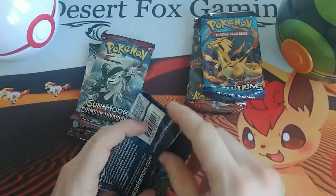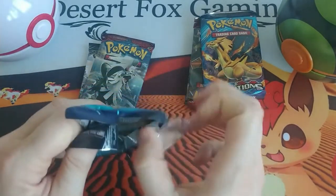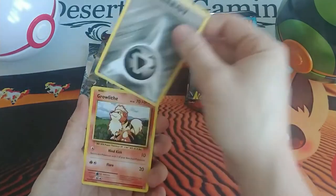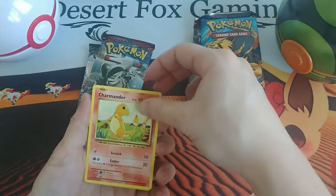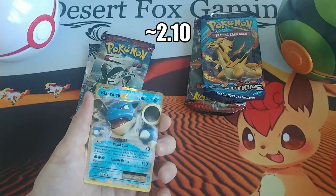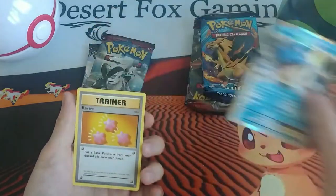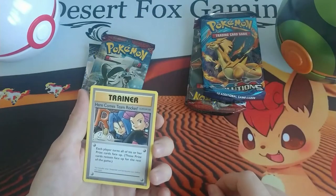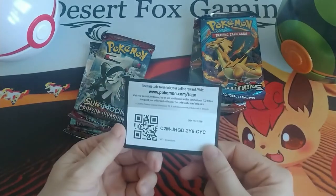Let's do the next XY Evolutions from the Premier Pokéball tin. We have a Staryu, the Steel Energy, Growlithe, Ghastly, Charmander, a Holographic or Reverse Holographic Machamp, and a Blastoise EX. Nice — I know this card probably isn't worth a whole lot, but I didn't have it so it'll go into the collection. We have a Revive — and then here comes Team Rocket — and then Magmar. And the XY Evolutions.